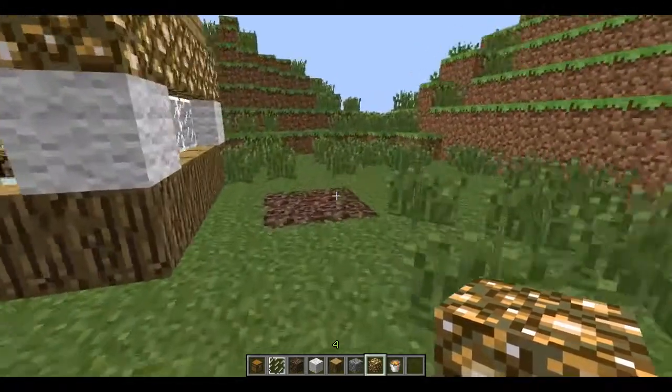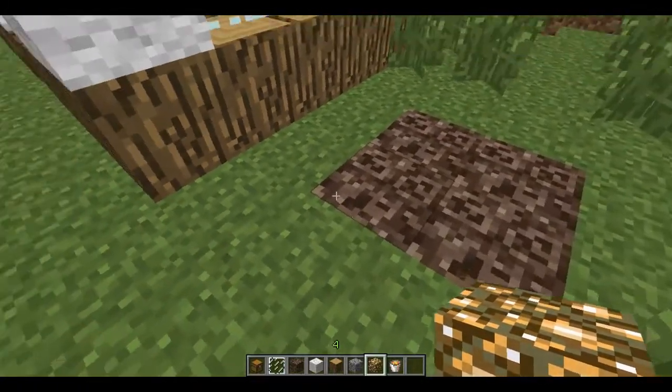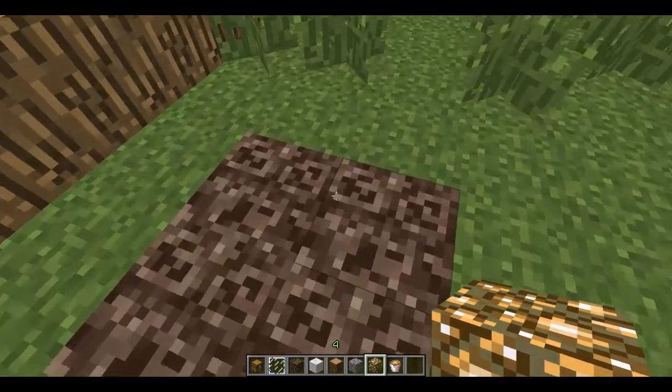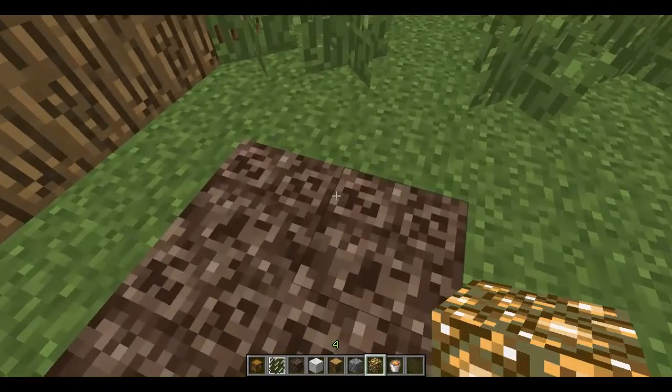First of all, I'll just go over here where there's this little patch of Soul Sand, and if you haven't already noticed, when you stand on Soul Sand you kind of like sink down, opposed to standing on a regular block like grass.